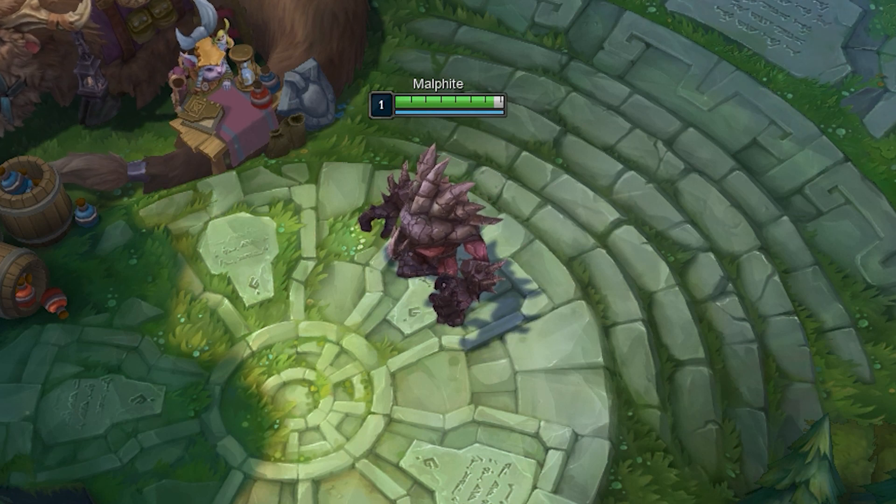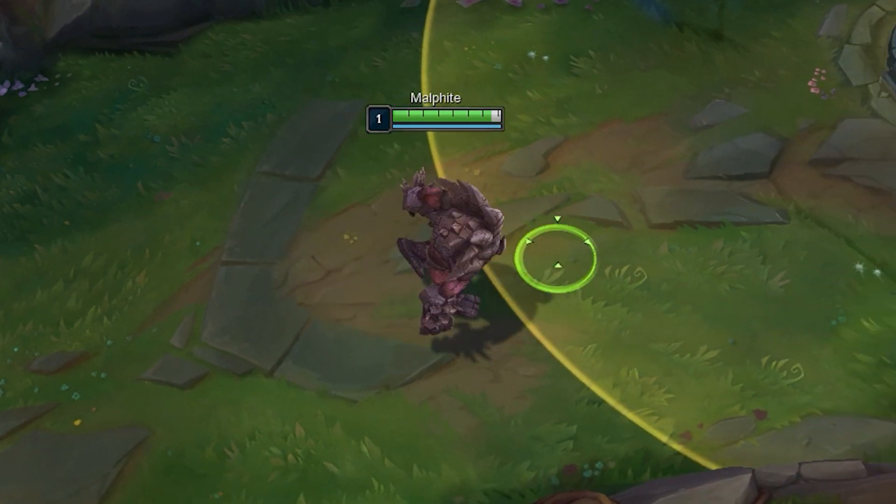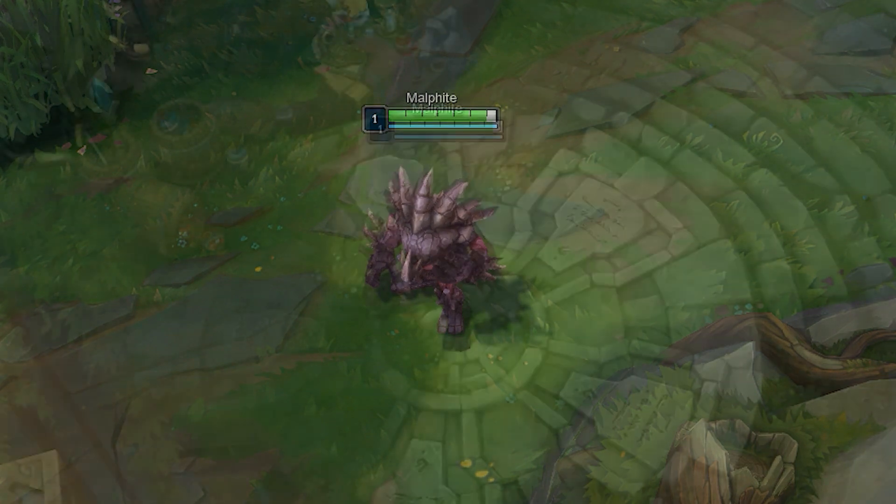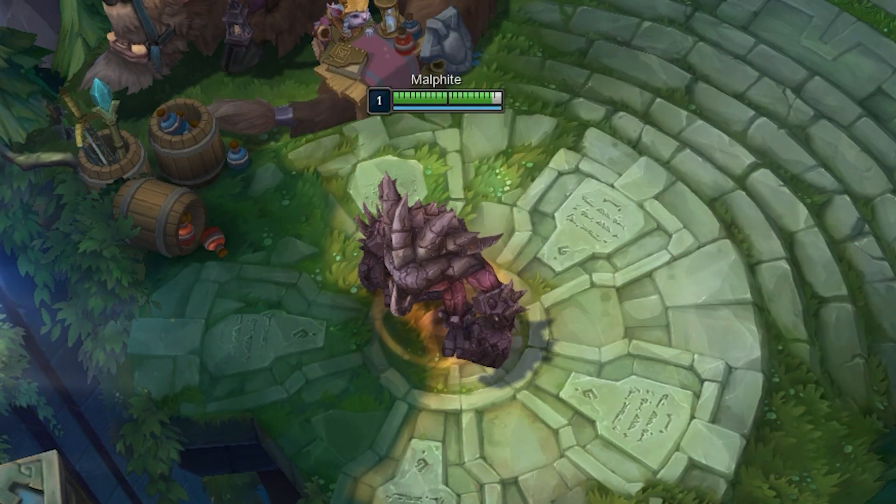Malphite is an AP tank who scales with armor, has a lot of CC, and burst damage. Malphite's passive grants him a shield that can be broken, and it refreshes after a few seconds of not taking damage. In addition, he grows in size when he builds armor.